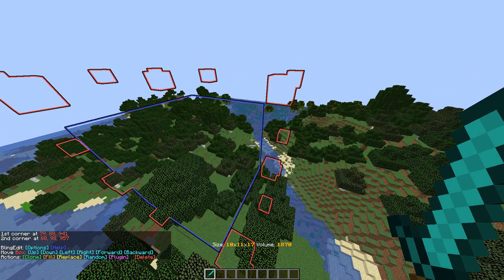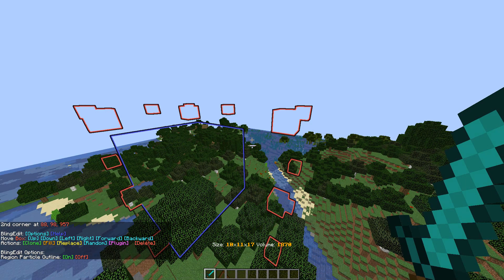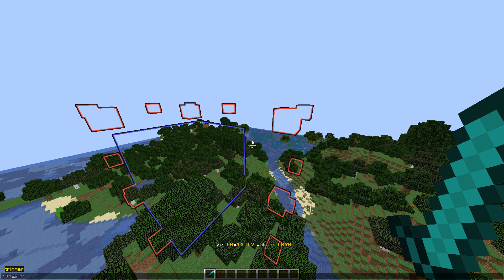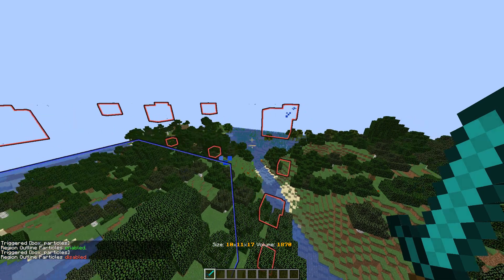At the moment I have my box particles — which are in the options settings — turned off. But if you want to change that without actually going into the actions menu, you can just do slash trigger box particles. This doesn't need a value either. This one just toggles on and off. So if they're off, when you run this it turns on. If I do it again, it'll turn off, et cetera.